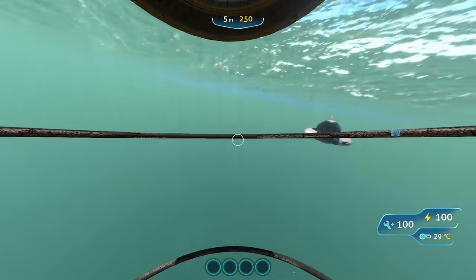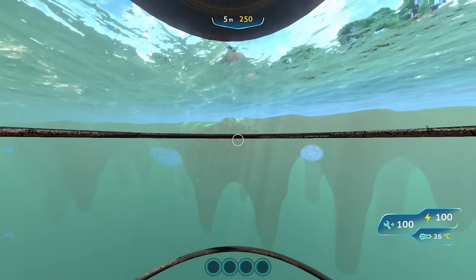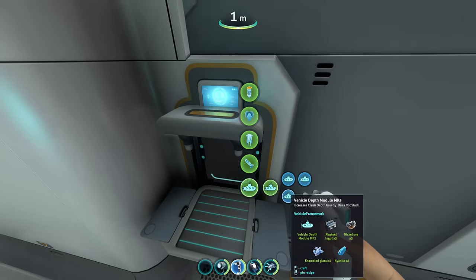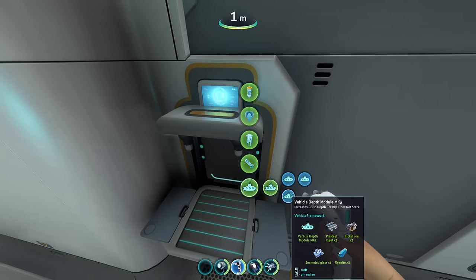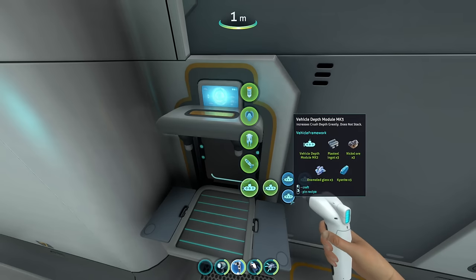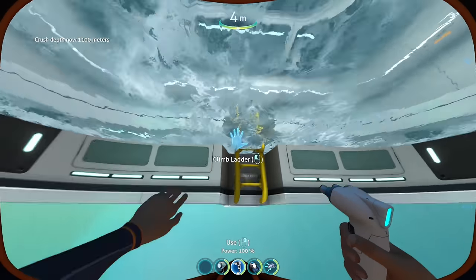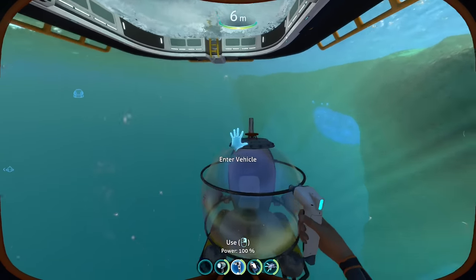Look at the amount of height I'm able to gain. It does have functional lights as well, so I can illuminate stuff in front of me. Now, coming from the vehicle framework mod — which is also required for this — we have the Crush Depth modules. That makes the Crush Depth 1100 meters, which is pretty good. So there you have it guys, there's a little cute sub.